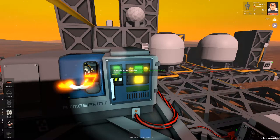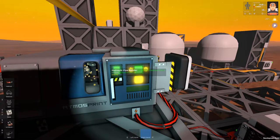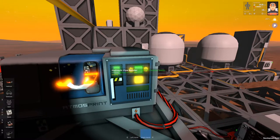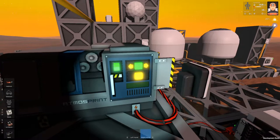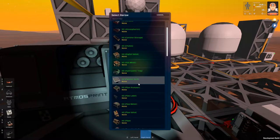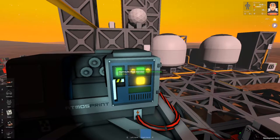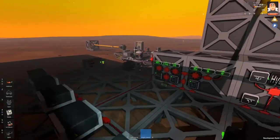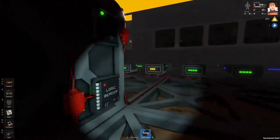I'm almost out of iron. This is the first one, I need one more, and then I need to print some pipes. Let's take a look - I can print only seven pipes, okay I'll print them. I need to bring more iron into the pipe vendor.